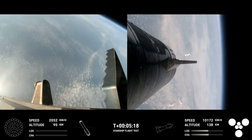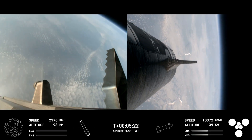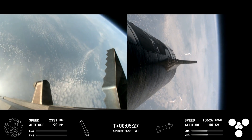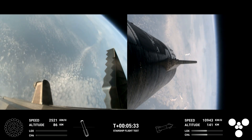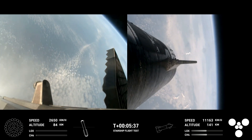At this point in time, as you can see, we have no engines lit on the booster — it is coasting back toward the Gulf of Mexico for a water landing. The ship is under power of all six Raptor engines: three sea-level and three vacuum Raptor engines that are lit, as we can see on your screen.